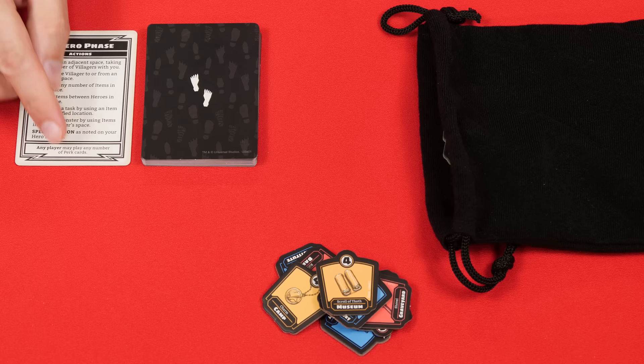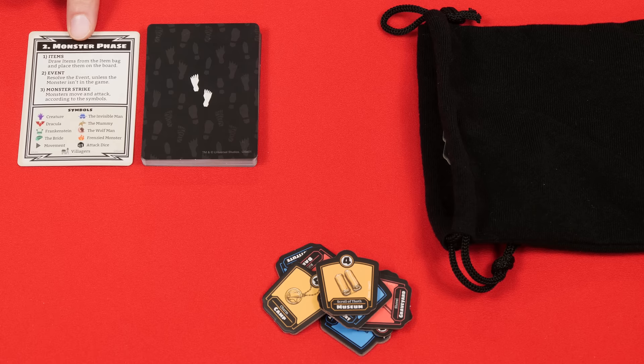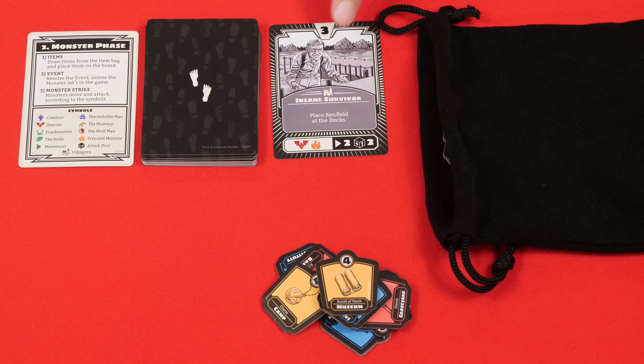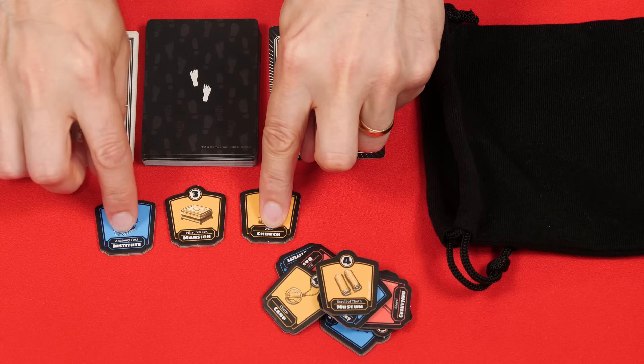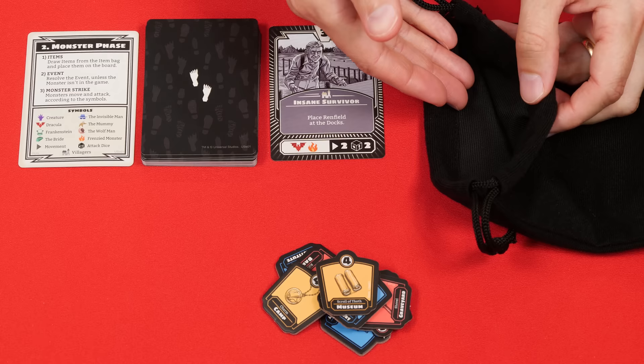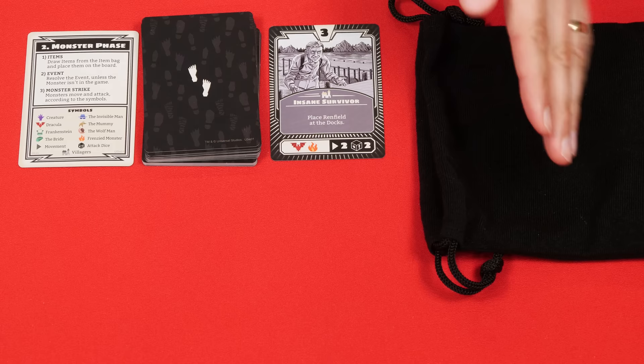Once a player has finished taking their actions, it's time for the monster phase, explained on the back of your reference. First you draw a card from the top of the monster deck and resolve its three parts from top to bottom. The first value is the number of random items you draw from the bag, which you place in the locations indicated on their bottoms. If you need to draw an item and the bag is empty, place all items from the discard pile back into the bag, mix it up, and continue drawing.